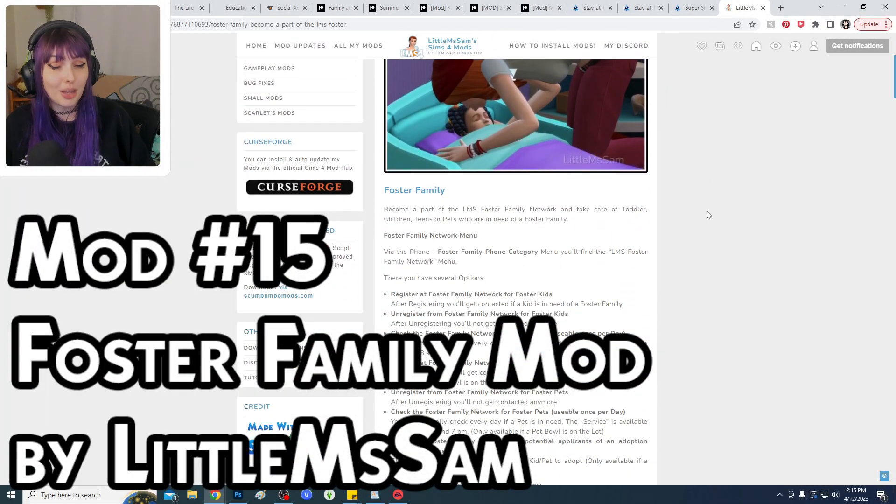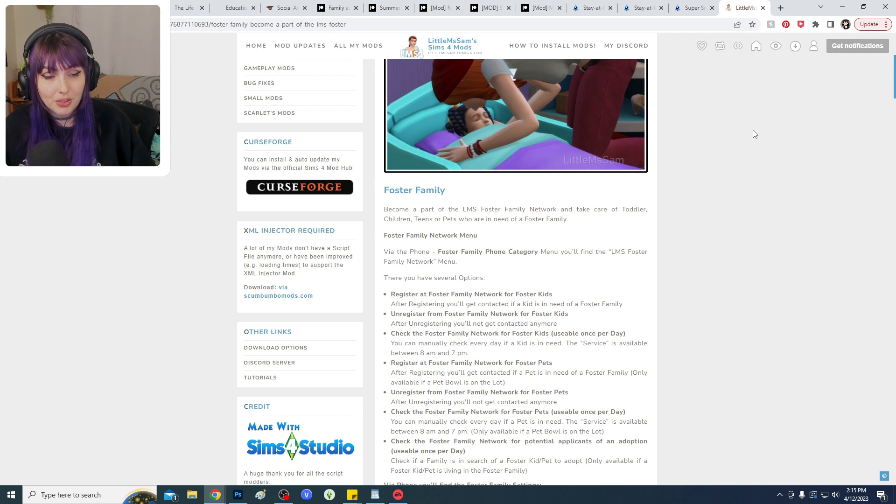The next mod is another one by Little Miss Sam, and honestly this is one you can build an entire story off of — the Foster Family mod. Your Sim can register to foster toddlers, kids, teens, and even pets. The fosters are generated as a separate household so you don't control them — they can behave unpredictably, which makes it pretty fun. You could also eventually adopt the Sim or pet you're fostering. It's a really sweet mod great for alternative family type gameplay.